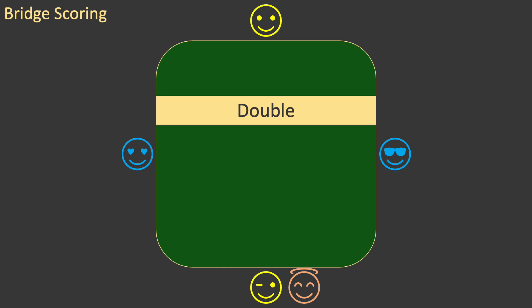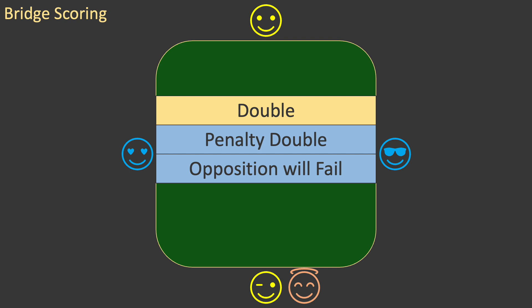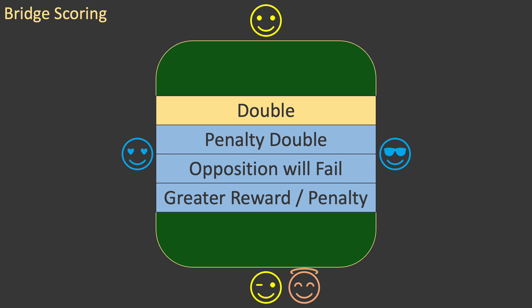The other major factor in calculating the score is the call of double. You'll recall from the Learn to Play series that sometimes a call of double is used as a penalty double. If the last non-pass call in an auction is a double, then it is a penalty double. Fundamentally, a penalty double says to the opposition: you can't make your contract, you will fail, and I want a greater score when you fail. Double means a greater reward or penalty will apply when scoring the deal. While it is called double, and some parts of the score are doubled, some are increased by much more, and some don't change.